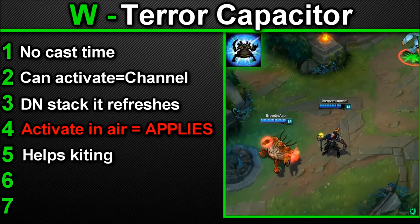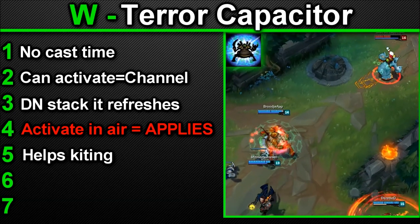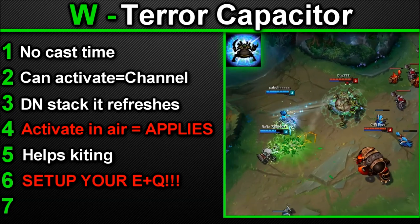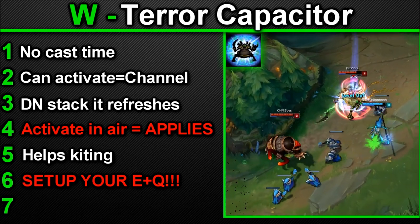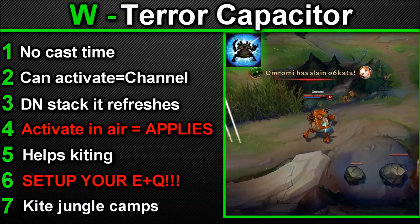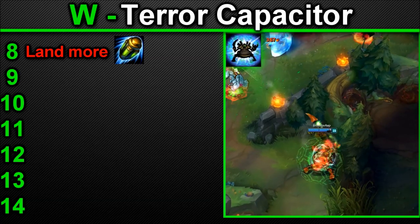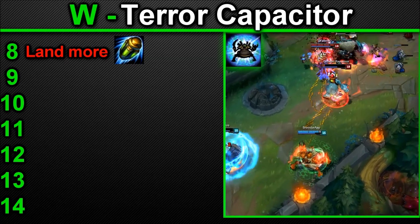Number 5 — can be used with your Q and auto attacks to kite any target; the slow will make kiting a breeze, similar to a Janna support. Number 6 — this ability is great to set up your E-Q combo. People complain that Urgot's E is extremely hard to land — you can make it easier by activating your W, auto attack to slow your target, and then land the E. Use your W to slow your enemy so your E is easier to land. Number 7 — your W is good for kiting jungle camps to take less damage. Number 8 — the slow will be applied to the target if your E-Q them, making it a lot easier to land the maximum amount of Qs before your enemy can run away. Number 9 — the shield aspect is great to help you nullify harass.